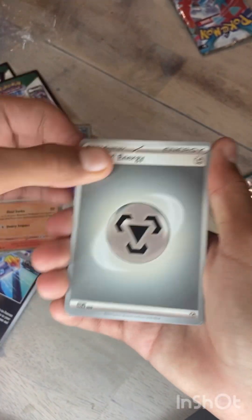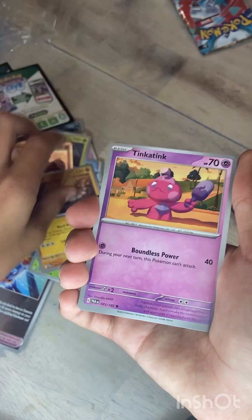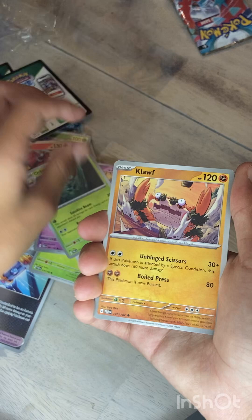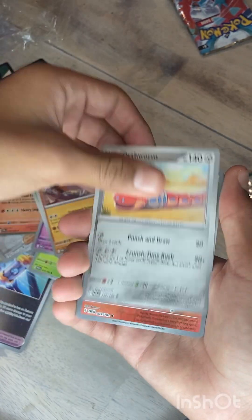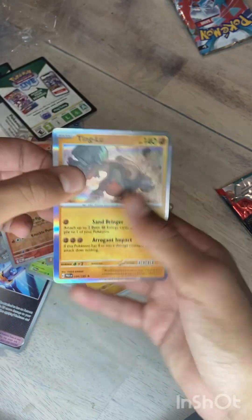Last pack! Banish, Nimble, Onyx, Tinkatink, Dwebble, Klawf, Charcadet, and a Tinkatuff.